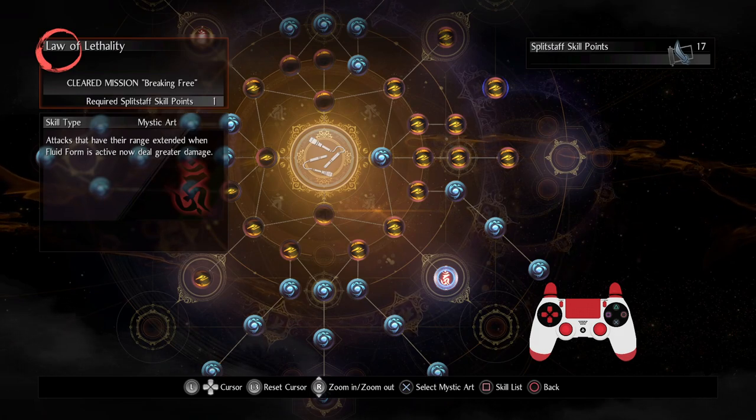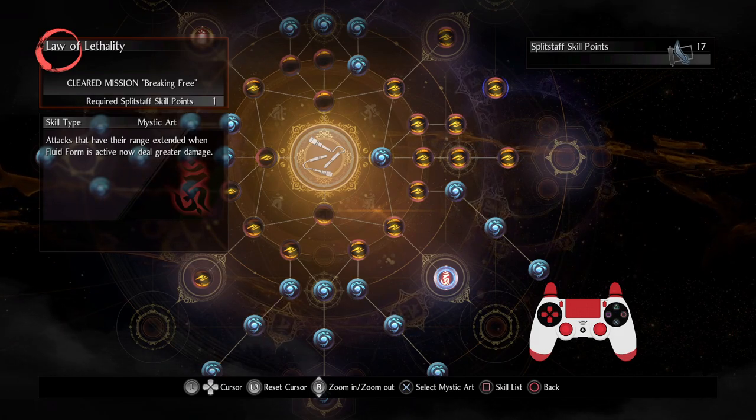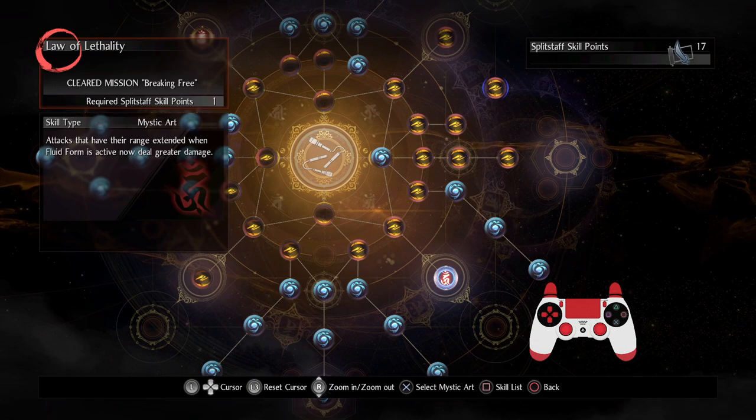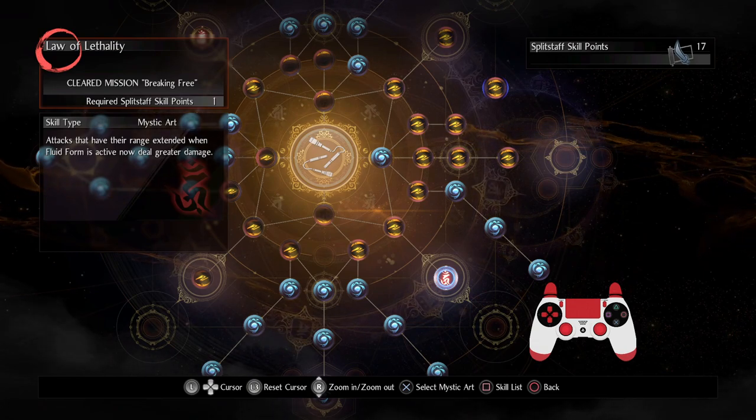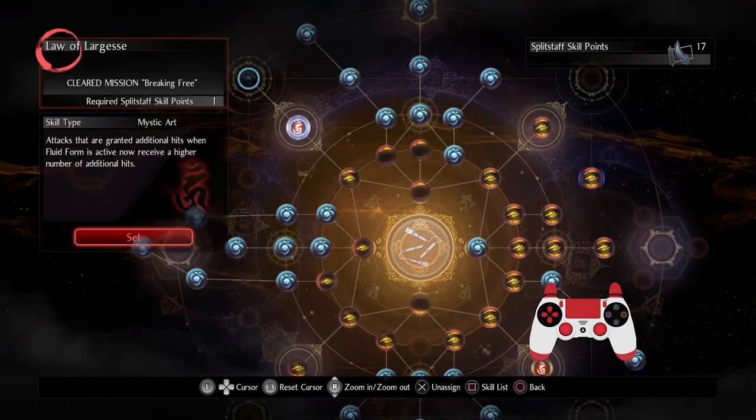First, there is a mystic art where you can have attacks have greater range. With this mystic art, those attacks that get greater range also do more damage. And then my personal favorite is this: